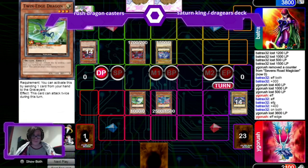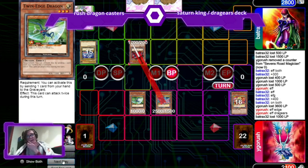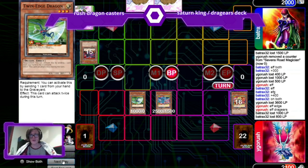Effect of Twin Edge — discard a card. Once the card is discarded, Dragos takes out Dragolight for 1000 damage, takes out Saturn King for 800 damage, and then double attack from Twin Edge. Game over. And that's the only deal I did this far.